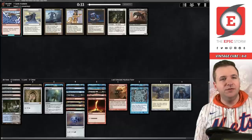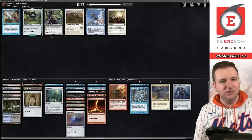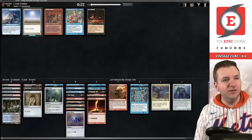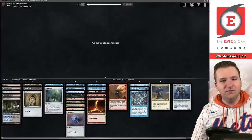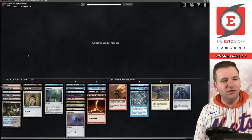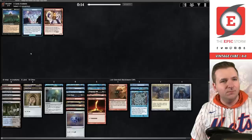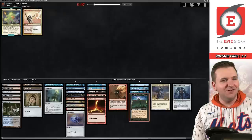We did wheel the Diamond. It looks like storm might be open. Next pack should be Echo — if the Echo was selected, damn. I guess we'll take the Dig; we're probably not playing it though. So we did wheel the Echo. Come on Bolas's Citadel — please, pretty please give me Bolas's Citadel. Yes! We did it — we wheeled the Citadel!